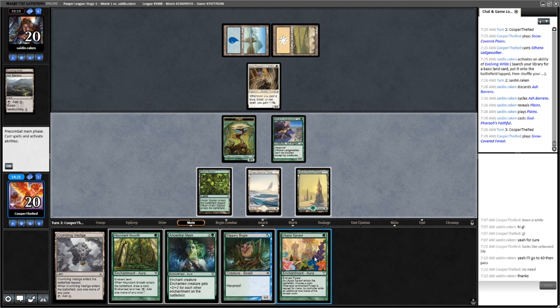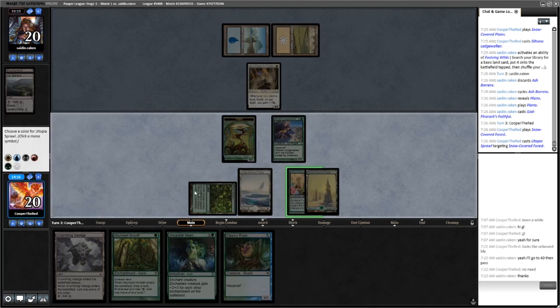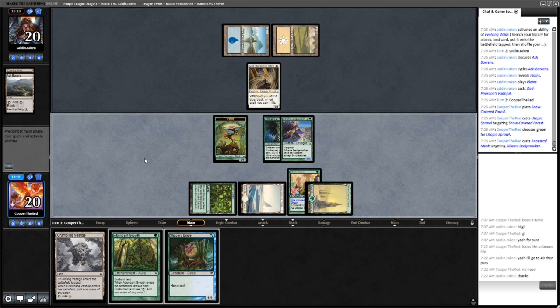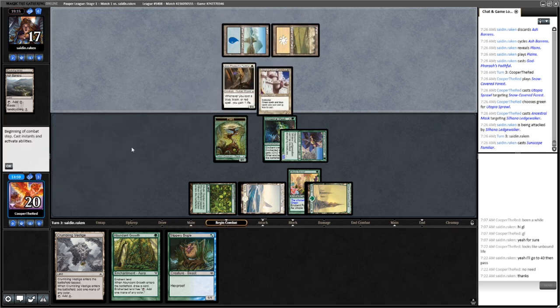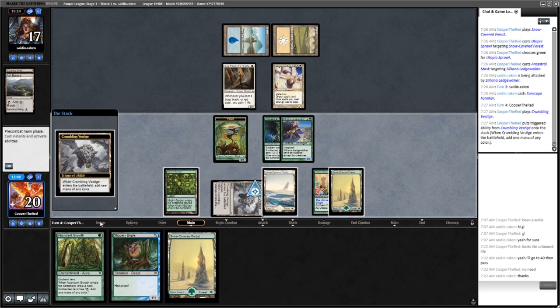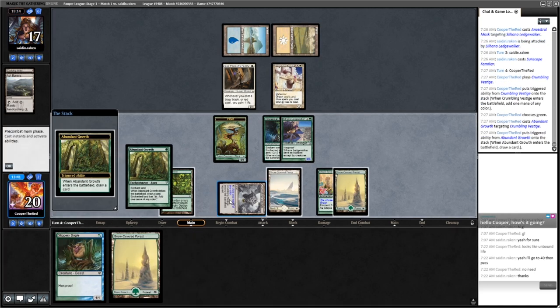No attacks with the plant. They have the God-Pharaoh's Faithful, and we got another land — being the Forest. So we can actually enchant it with the Utopia Sprawl and cast the Ancestral Mask. That was a pretty good draw. What color do we name with Utopia Sprawl? Probably just green, since we already have a White Source and we have Abundant Growth. Let's start by attacking for three — they can't block.